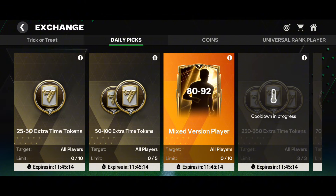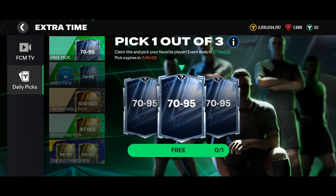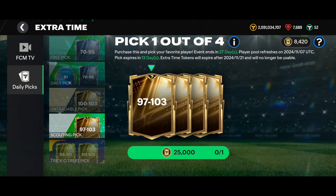For the second requirement of 25,000 market pick tokens: we established that 2x 99, 2x 96, and 3x 93 OVR players gives around 8,000 tokens. If we double that — using 4x 99, 4x 96, and 4x 93 OVR players — we get 16,000. To reach 25,000 we need to triple it: 6x 99 OVR, 6x 96 OVR, and 6x 93 OVR players.